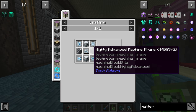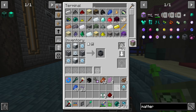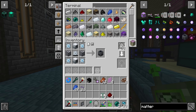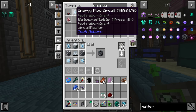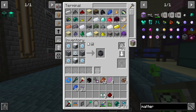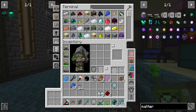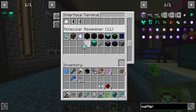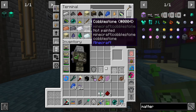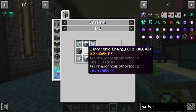I'll teach our system how to make the matter fabricator since we already know how to make most of the components like energy flow circuits and highly advanced machine frames. Let's request a fourth energy flow circuit — we already have three of the four ready to go. I'll also teach the system how to make the lapatron energy orb, since it already knows how to make lapatron crystals and iridium plates. Let's stick that pattern in one of our interfaces.